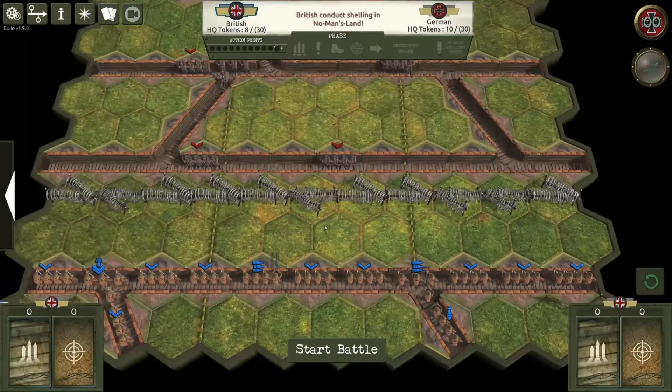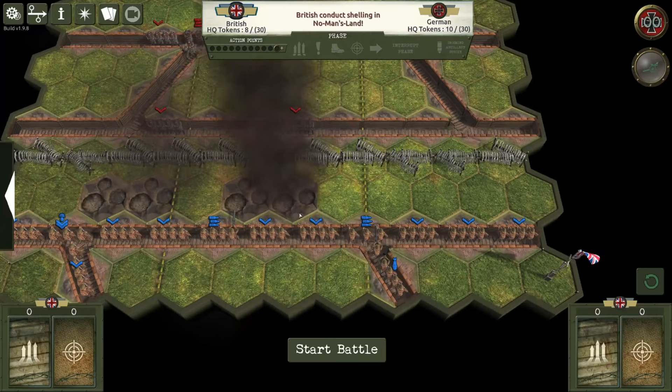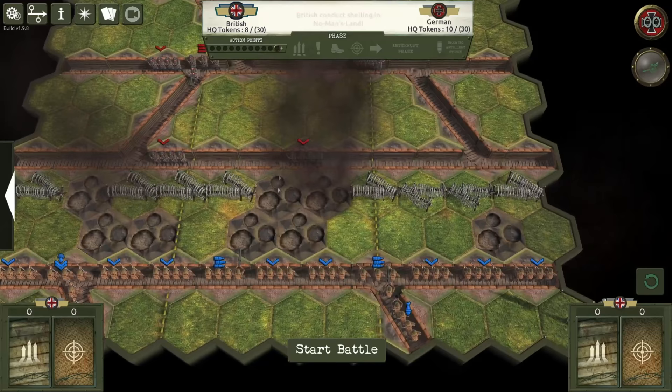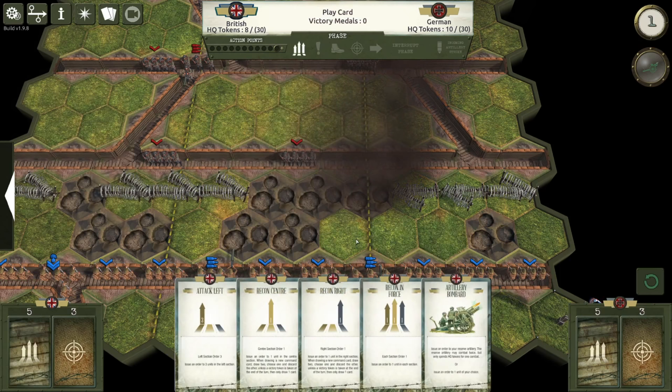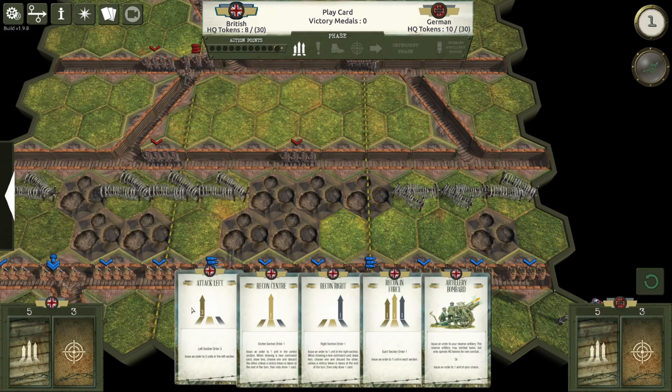Alright, so we need to commence the battle. Now we're conducting some shelling around — we don't really have efficient shelling right now. We need to blow up some of the barbed wire barriers so we have a way into the German trenches. It seems like we will be needing a massive middle push to make some sense, but we don't really have the proper units — I mean the proper cards for the movements. So as it is a board game, you need to play different cards.